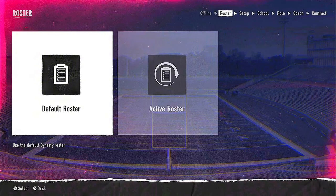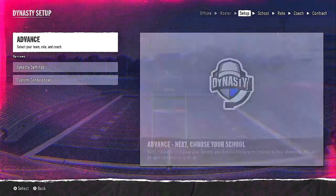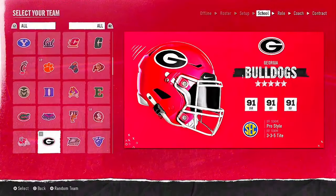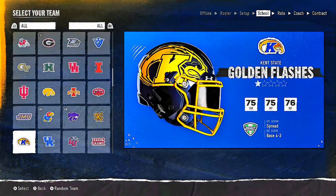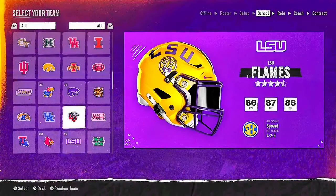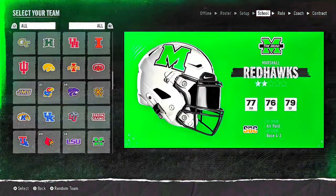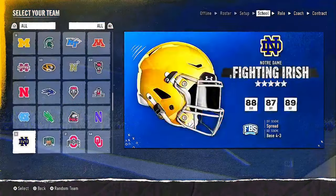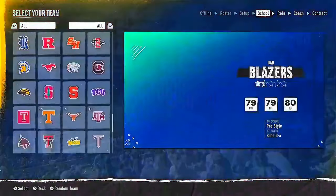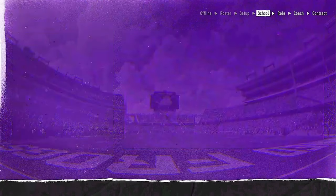Go to single player and never use multiplayer. Once we get into Dynasty mode, we're gonna come to this screen and choose Advanced. This is where we pick our school — they got all the schools. If you want your player to play for a lower level school, just choose one. We're gonna use TCU just for the sake of this video.